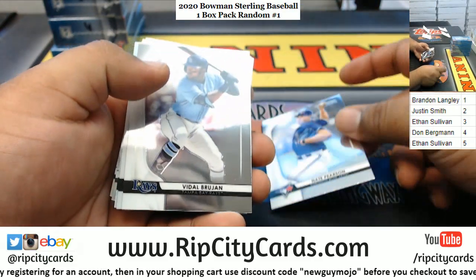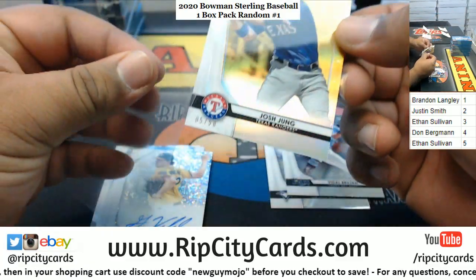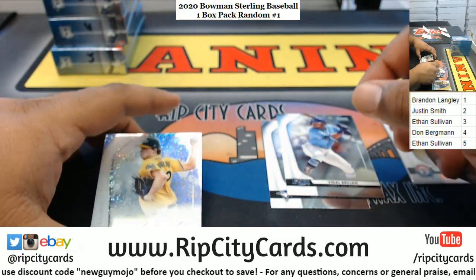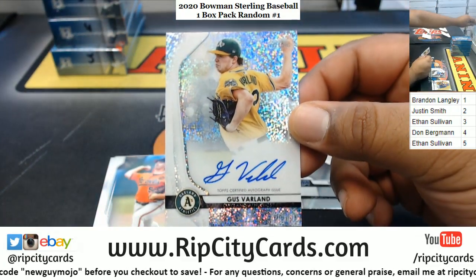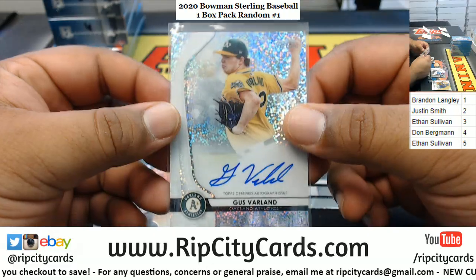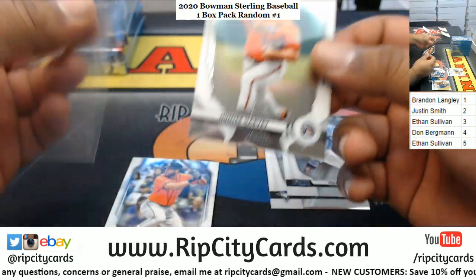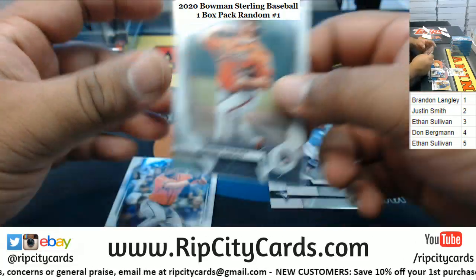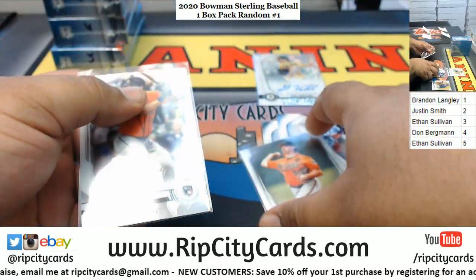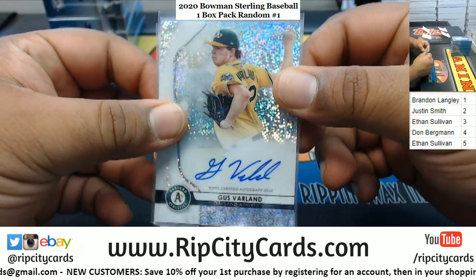Nate Pierce, Blue Jays. Vada Brujan. Josh Jung, five of fifty Rangers — you already won James, who cares. Gus Varland, A's autograph. Hunter Harvey rookie. Abraham Toro, Astros rookie. Brandon got a guaranteed hit for sure — the Gus Varland, there you go.